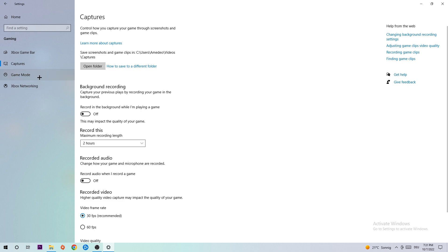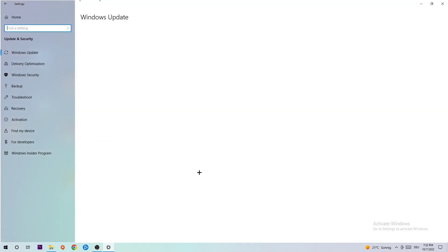Once you're finished with that, click into Game Mode. I can't really tell you whether to turn it on or off — you need to check it for yourself and stick with the setting that works better for you. Go back once and hit Update & Security.